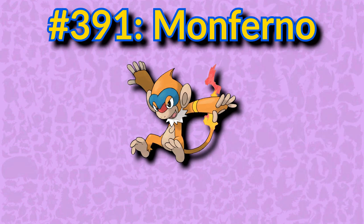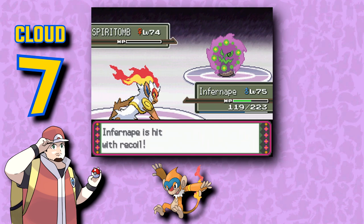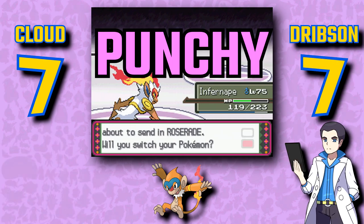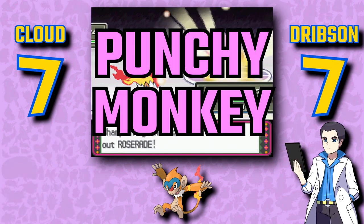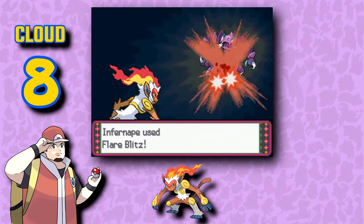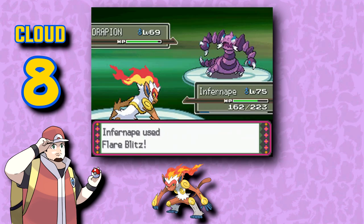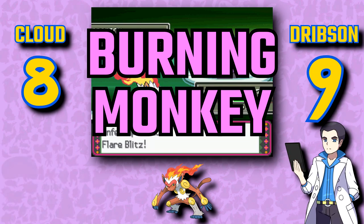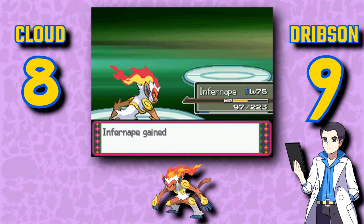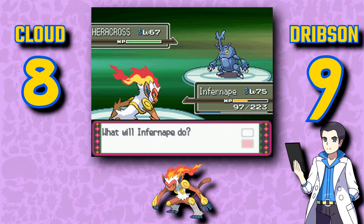Monferno — tiny monkey — not that much better than Chimchar in all honesty, but it at least avoids the middle starter weirdness trope. Infernape — punchy monkey — the fire starter line for this generation is very solid, and Infernape ends it out on a great note. The white tufts of fur really complement the rest of the colors, especially the flames. Infernape has always been my least favorite final starter from Sinnoh, but the fact that I'm still giving this a 9 should speak volumes about the quality of Sinnoh's final starter evolutions.